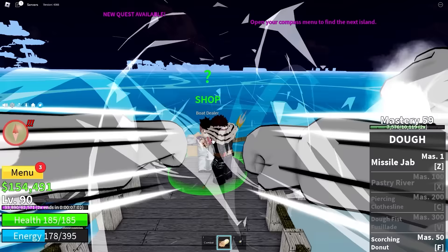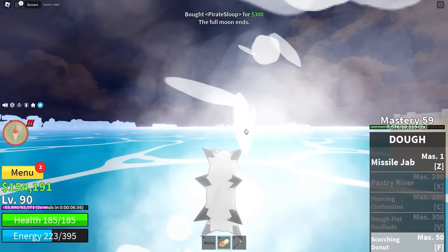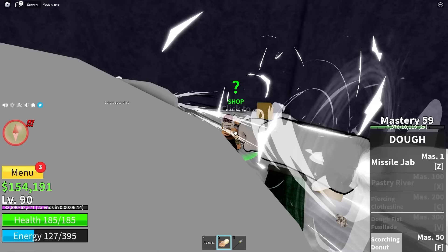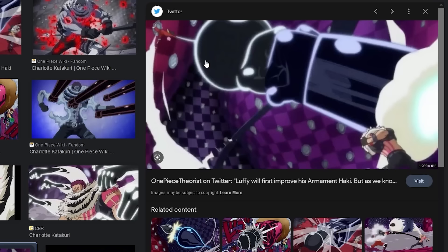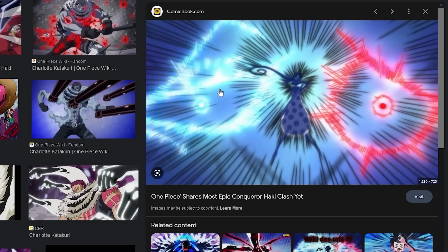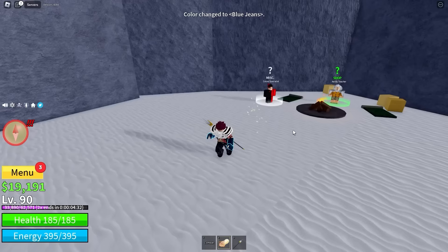Instead of buying the coat, I think I'll buy my Geppo and everything like that. Ice Island — we're going to buy all our things. Air jump 10k, easy game. Aura is 25, super easy. I think this one's 100k — yes, we're able to get all of them. Let's pick a color. In the anime, Katakuri's aura is a slightly darker light purply, where Luffy's is normal light blue. His Conqueror's is also light blue — easy choice. Blue jeans, enable color. Oh yeah, that's definitely the lightning color.